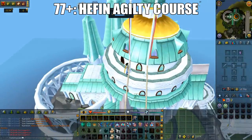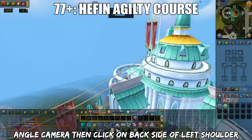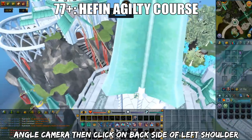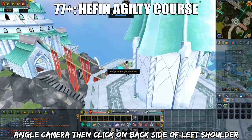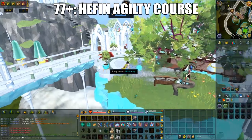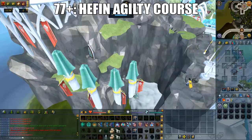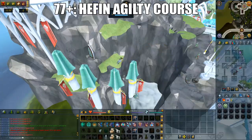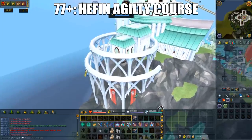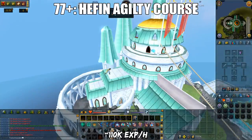There is a way to one-click the Hefin course without moving your mouse. When you're on the obstacle right before the zipline, zoom all the way out and make your compass face directly north. Turn your camera angle so you can click near the left shoulder on the backside of your character. At this point, do not move your cursor. If the cursor doesn't let you click the light creature, just adjust the camera angle accordingly, but do not zoom in. If you hover your cursor after every single obstacle, it will allow you to click without moving your cursor anymore. Preferably use a screen marker so that way you can keep track of the cursor location. Doing the one-click method, you can get around 110k agility XP per hour from level 97 onwards.